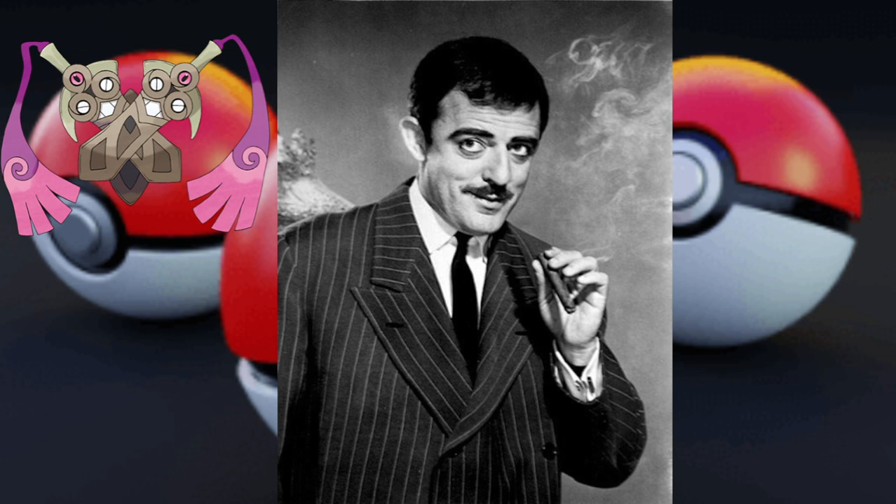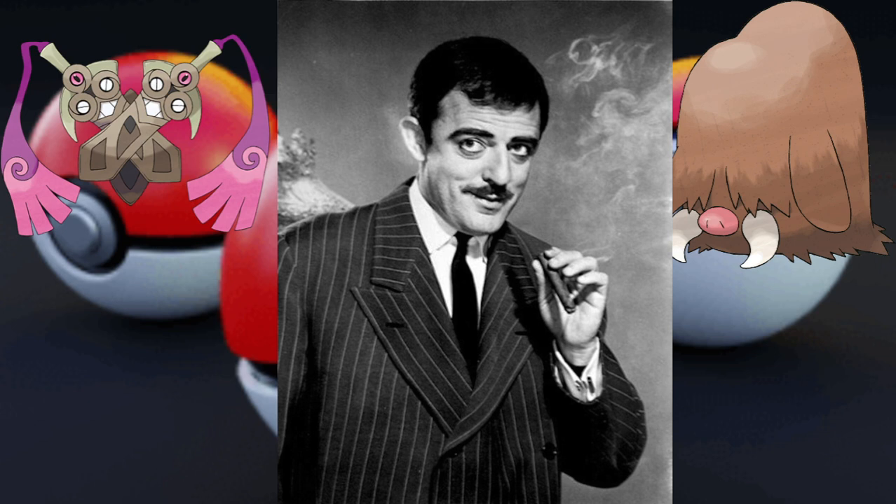I looked it up — both Tangrowth and Tangela are a round shape, but it's unknown what they look like without the vines. They always hide underneath them. There are theories — it may look a bit like an Oddish, or maybe a pitch black Voltorb. But I thought about Tangrowth for a bit, and the issue is we don't really see its eyes — you just see its glasses usually. So I decided to go a different way.